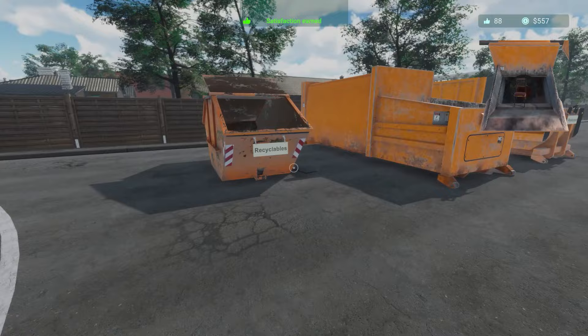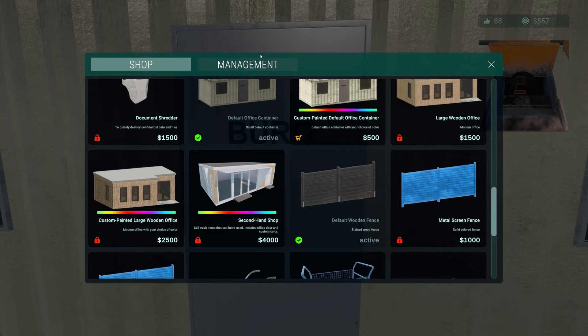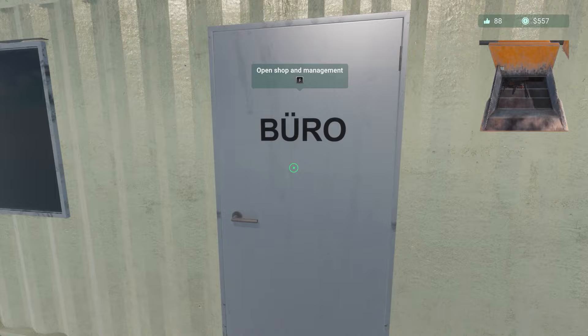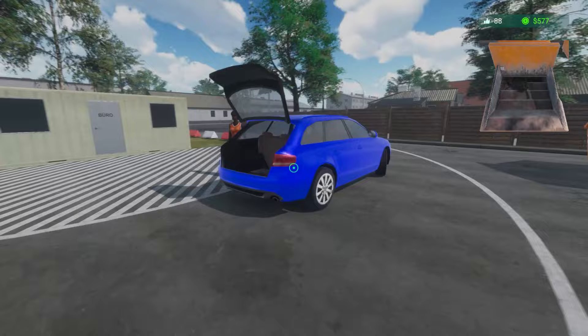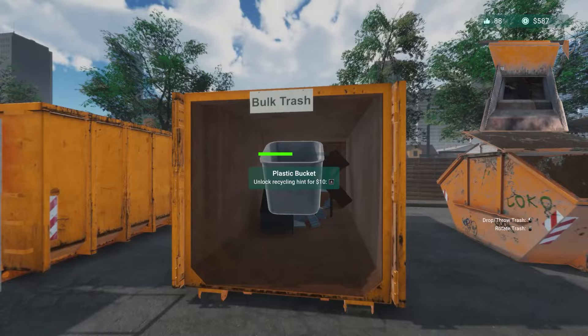I think you can do reselling later on. There's a used clothes container, a second-hand shop — but it's locked. Garden waste, hazardous waste, scrap tires, used clothing, data disposal, construction waste. Another vehicle — is that a television in the back? Interesting physics things go on in this game at times. There's a microwave, a cardboard box going in waste paper — should have put it in the crusher for waste paper. Plastic bucket — that's going to be in bulk.